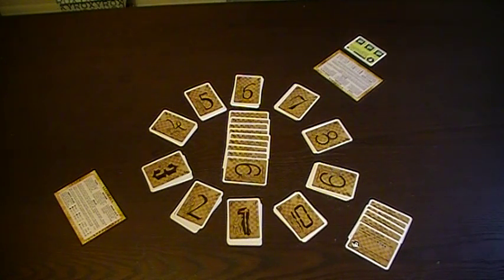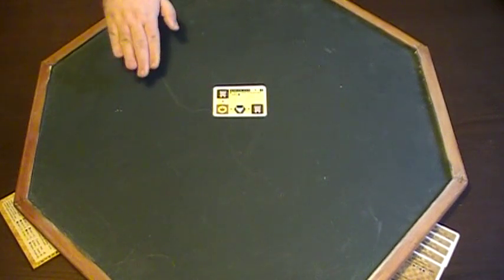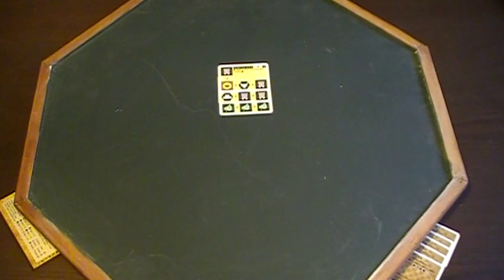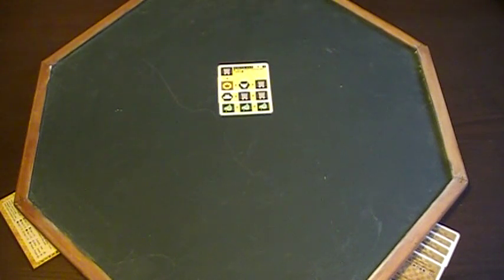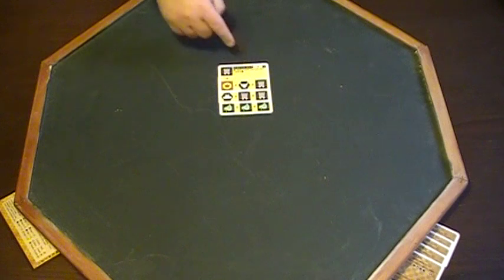Next, I want to talk about splaying — this is the really neat mechanic with this game. There are several cards throughout the game that will instruct you to splay your cards in a certain direction. When instructed to splay cards, you push all the cards in the stack slightly in that direction so they are slightly overlapping. You could be instructed to splay them left, right, or up. All of the icons that are exposed by splaying are counted as being on your board.